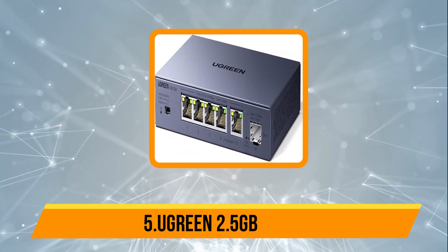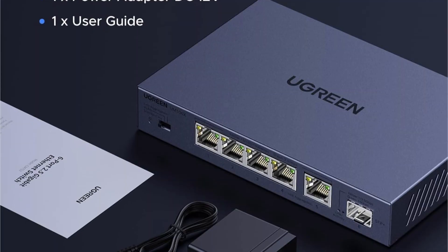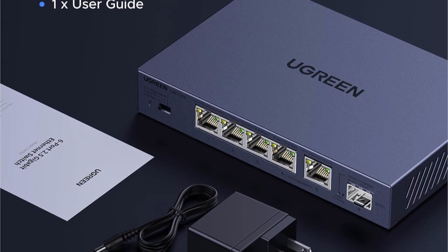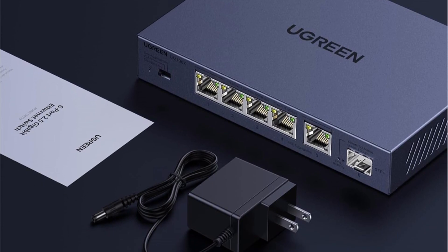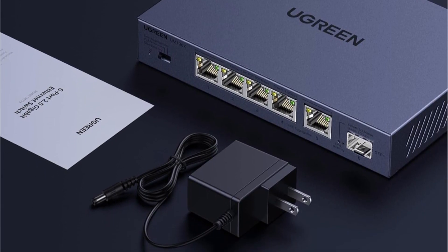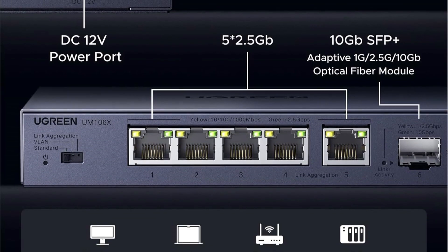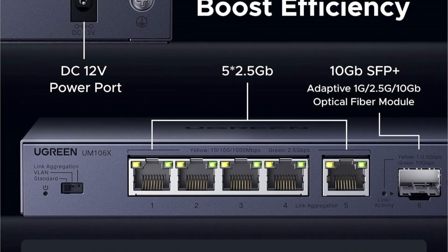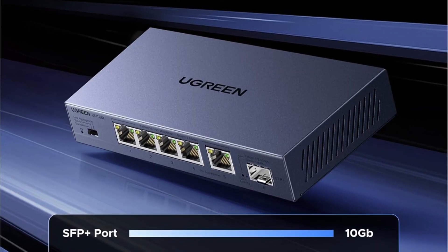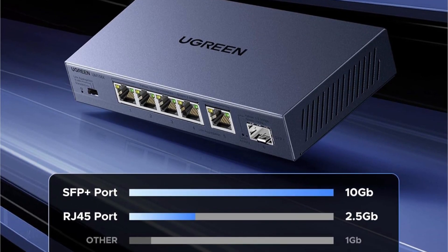Our last choice is the Ugreen 2.5 Gigabit Switch. The Ugreen 6-port 2.5 Gigabit Ethernet Switch delivers blazing-fast network speeds with five 2.5 Gigabit uplink ports and a versatile 10 Gigabit SFP+ port for high-speed backbone connections. Ideal for NAS, gaming, and small business setups, it supports ultra-low latency and seamless multi-device data transfers. Easily toggle between standard, link aggregation — boosting bandwidth to 5 Gigabits per second for ports 4 and 5 — and VLAN modes for enhanced network management and storm prevention.